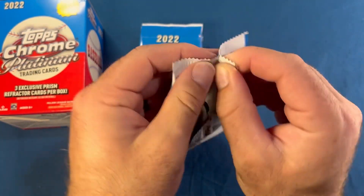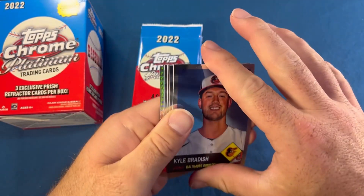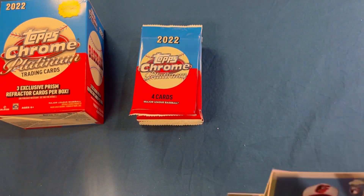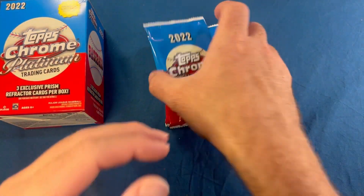Last pack — hoping to get another numbered card. That does not look like it. Kyle Bradish, Jean Segura, Carlos Correa, Josh Hader, and a Joe Perez rookie on the prism. That wraps up the first box.